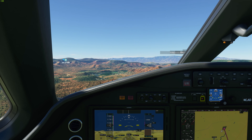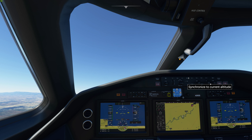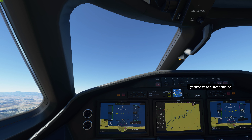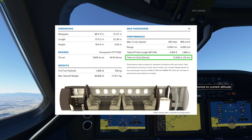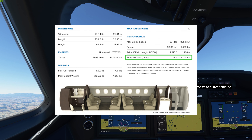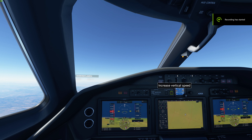We will be testing the limits of the Cessna Longitude today. We're going to get into something called the coffin corner — the Q corner — and we're going to see just how high we can get this thing. According to Cessna's website, we should be able to get over 43,000 feet, but let's see how much more we can push that here in Microsoft Flight Simulator.